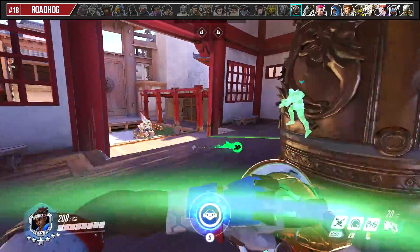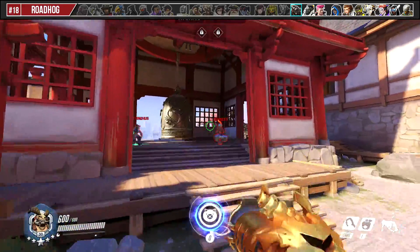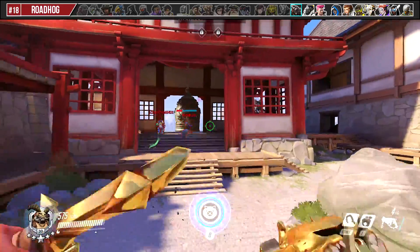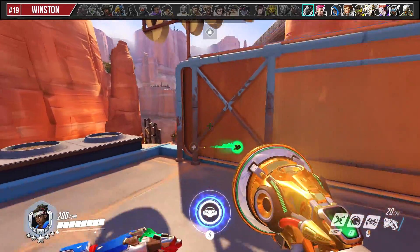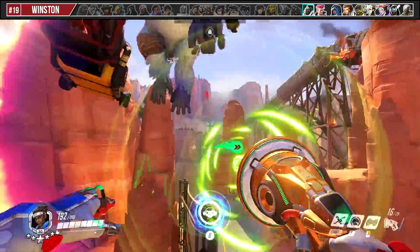When Roadhog lands a hook on a teammate, either boop him to the left or right just before he pulls the trigger. This will help mitigate some of the damage being done by throwing off his aim. Against Winston, look to boop his leap when he initiates an engagement to stop him from landing on your team.